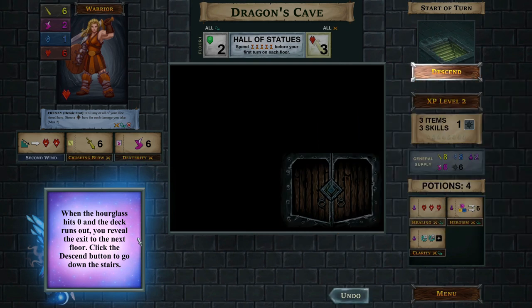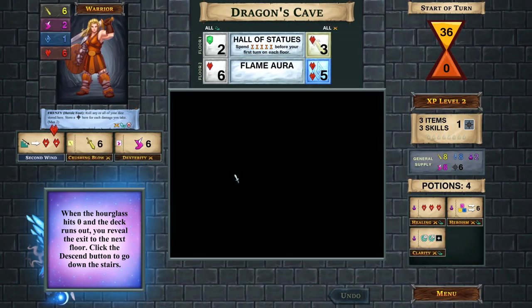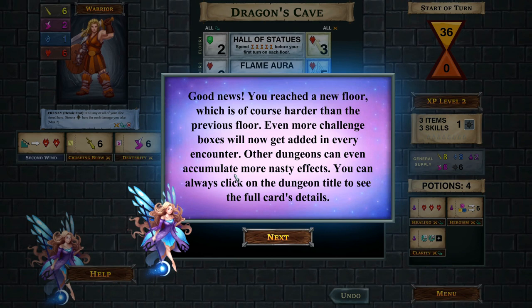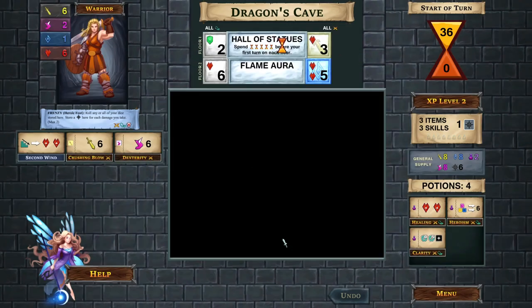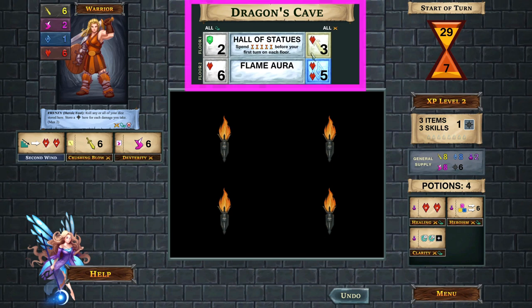The hourglass has hit zero, so we can click to descend. You can actually stick around on an existing floor - whenever you spend time for any reason, a time token is placed on the stairs, and for every three tokens, you take one damage. So sticking around collecting loot when you can descend can actually hurt you. The next floor is going to be harder because the dungeon accumulates different negative abilities - now there's a six requirement on the dungeon box.